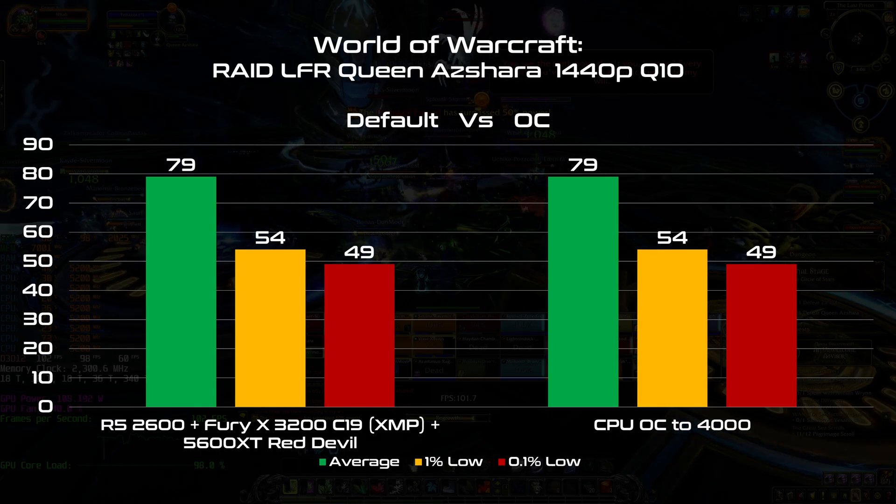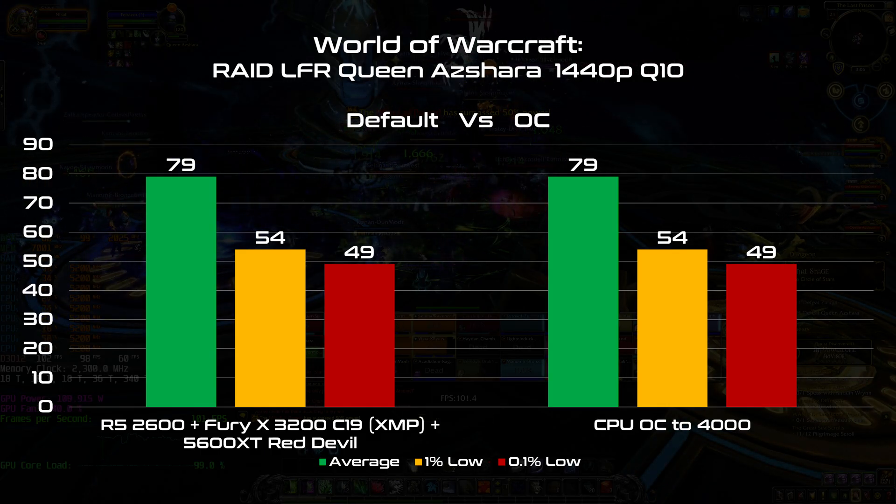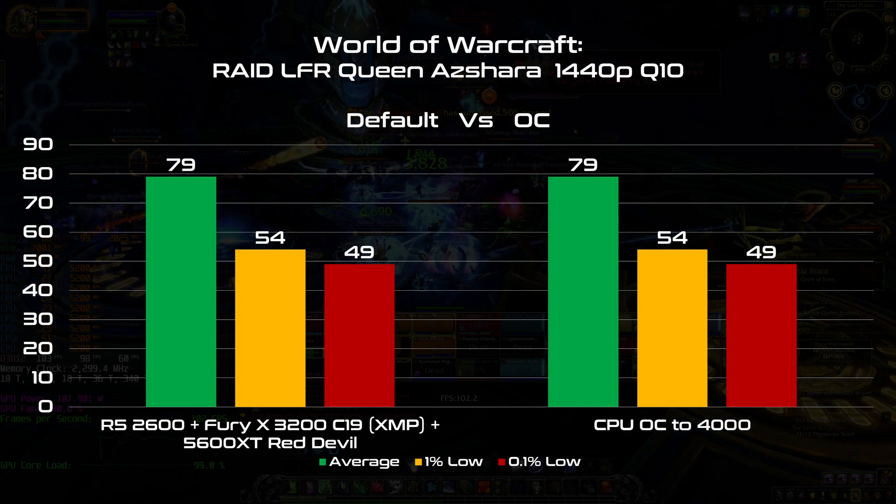The first thing that came to my mind was overclocking the CPU — it's fast, it's easy, and it's free. But it seems the CPU speed isn't a bottleneck. I had the same averages and the same lows, so we need to do more than that.